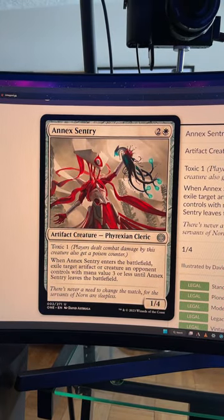Annex Sentry is two and a white for an Artifact Creature, Phyrexian Cleric, at Uncommon. It has Toxic 1, it's a 1/4, and when it enters the battlefield, exile target Artifact or Creature an opponent controls with mana value 3 or less until Annex Sentry leaves the battlefield.